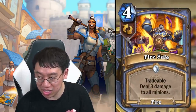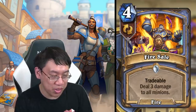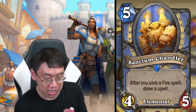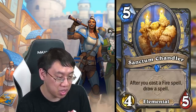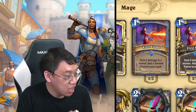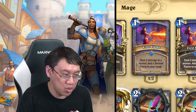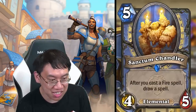We've already seen Fire Sale — imagine if you actually give this plus two spell damage. That's pretty sweet: dealing five damage to all minions. Sanctum Chandler: five mana four-five, after you cast a fire spell draw a spell. That just allows you to keep going. With Hot Streak and First Flame and presumably Second Flame also being one mana deal two, I look at this card and see Gadgetzan Auctioneer.